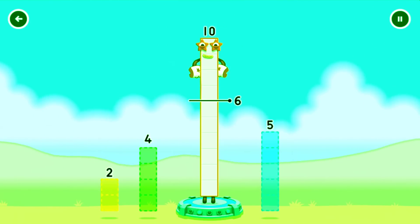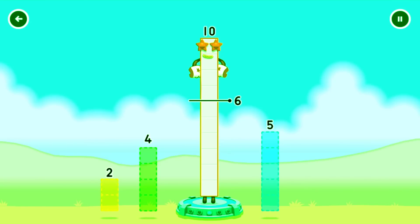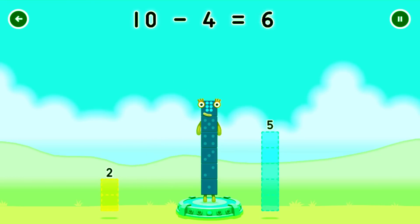Take number blocks away from 10 to leave 5. 6. Hmm, that doesn't seem right. Keep trying. 4. You've solved it! 10 minus 4 equals 6.